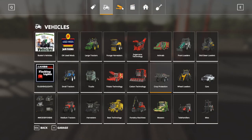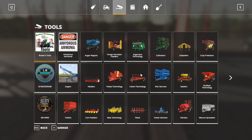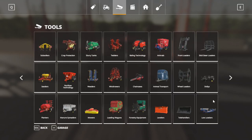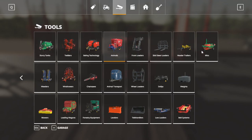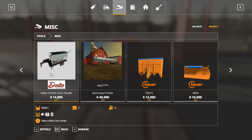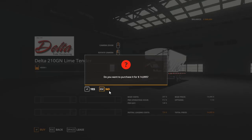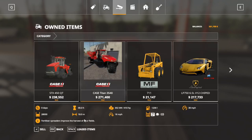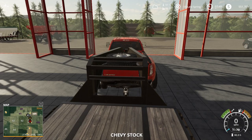Okay, so now we will buy the delta trailer. Where's that at - is it under hog wagons or under miscellaneous? I think it's under miscellaneous. There we go, right there. So this holds 40,000 liters of lime, we probably won't fill it full - or we might, because this holds 28,000.